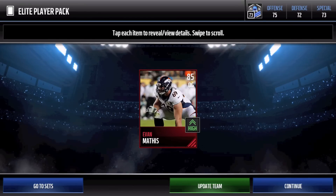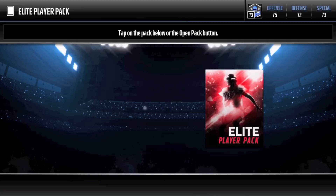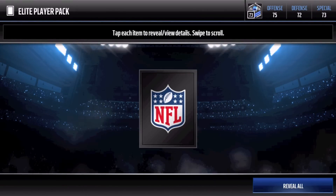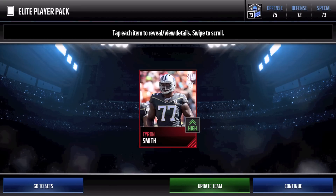We get an 85 - Evan Mathis. 85 is the worst elite you can get, but the fact that it's an offensive guard, it's not too bad. It's better than like an 85 halfback or wide receiver. Let's go to the next one and let's go - 89 overall Tyron Smith!